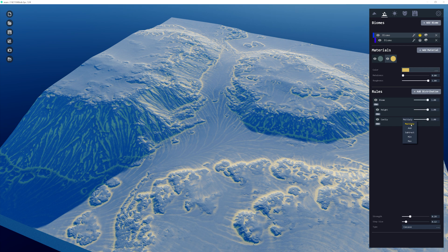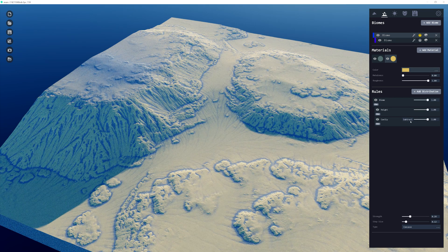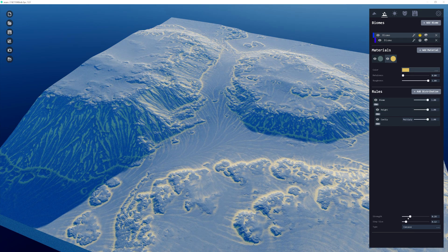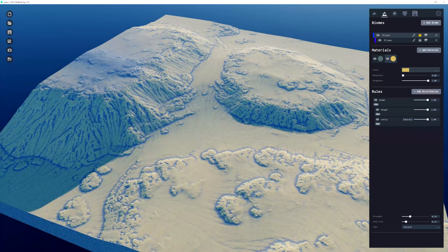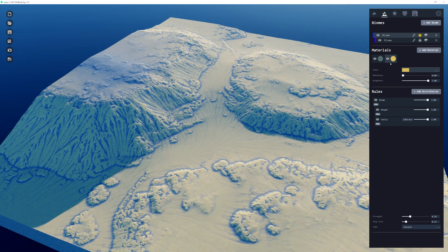Doing so reveals a new blending option showing how the operation blends with the previous one. It's set to multiply by default, but we also have add, subtract, min, and max. Multiply blends the two effects together. Changing this to subtract basically highlights all the areas that are the reverse of the concave — the concave was texturing all the dark areas, but now this color highlights the non-concave areas.